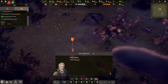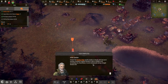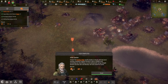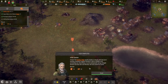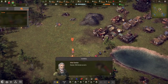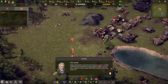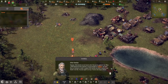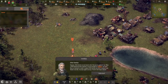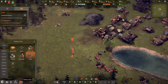The hunting lodge provides us directly with food, but it functions somewhat irregularly because it relies on wildlife in the surrounding area. Nevertheless it can be indispensable during a drought, because even deer and wild boar still roam around the forest. Wild animals can not only be shot — they can be captured too. When captured, they can be brought to a pasture and serve there as livestock.